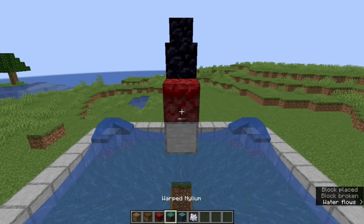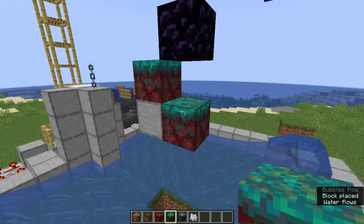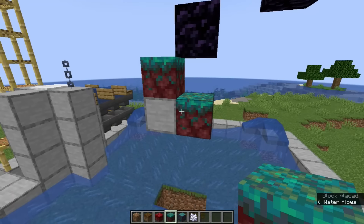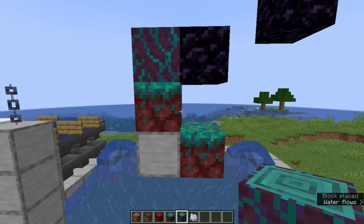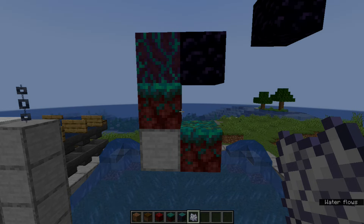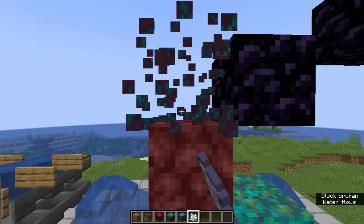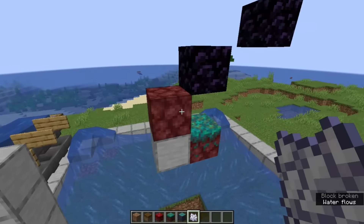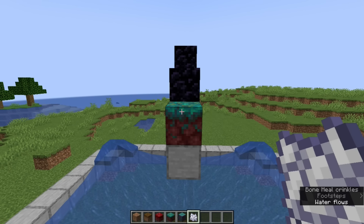Go back to the base of the scaffolding and build a collection system. Place a chest against the temporary block and expand this into a series of three double chests. Point a row of hoppers into the top of the chests, and point a row of hoppers into the side of the chests. Now add another row of hoppers on top so that they point into the other hoppers over the chests. Place a trapdoor over the hopper at the end, and stack signs against each other to form the sides for the water stream, then remove the block in between the signs to get the water flow started.